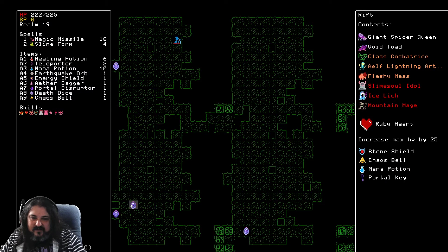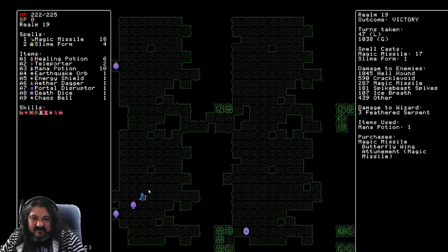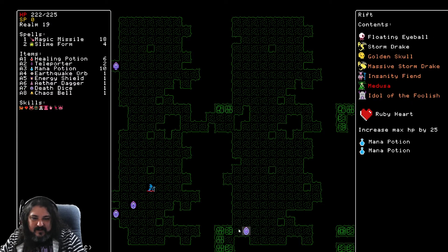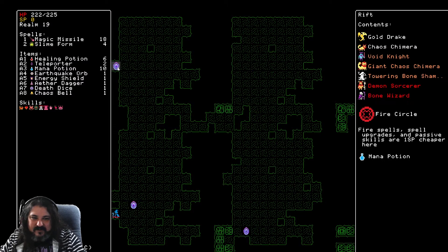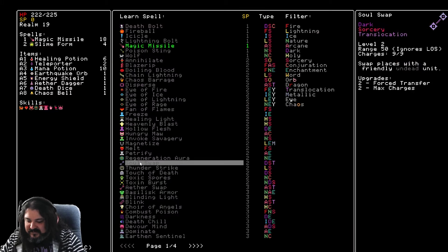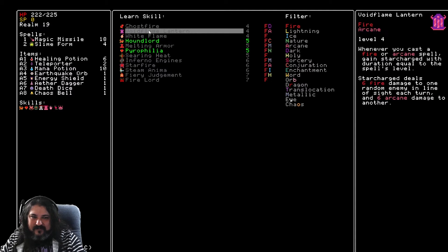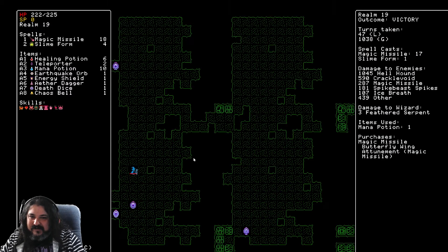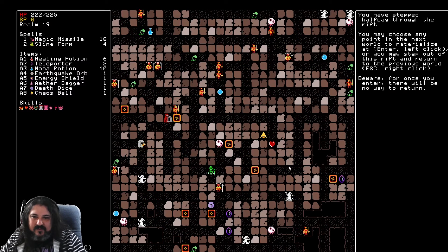Ruby heart, chaos bell. What's the floor look like? Bad layout — very bad layout. We have four portals, let's see what we get: double mana potion, conjure circle, death dice, mana potion, cast bell. Bad layout. Wait — is starfire a fire one? We'd only have three points, so we could only get something like white flame or void flame lantern. That's a bummer.